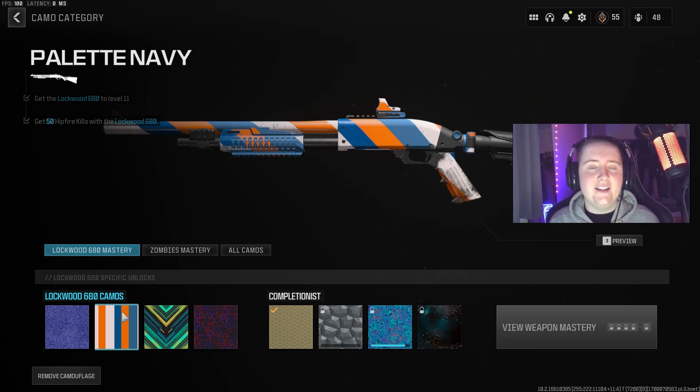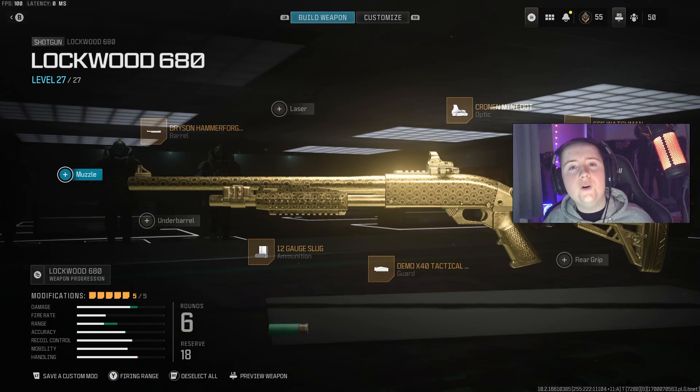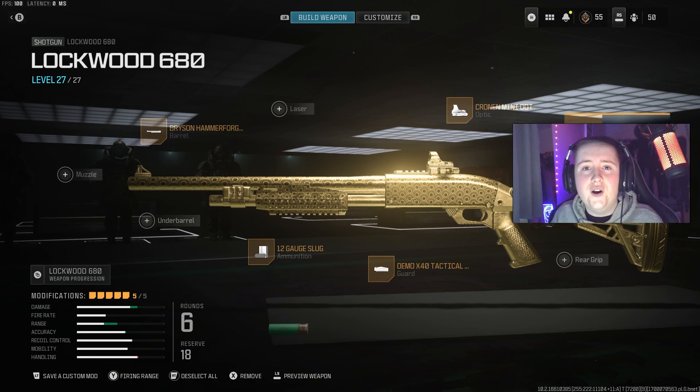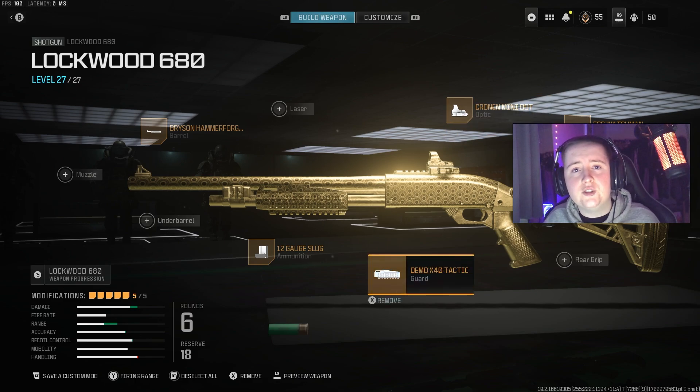You may be thinking: how am I going to get these kills and what is the best way to do it? If you are going for the Lockwood 680, feel free to copy this class. This brings me to the first step: make sure you have longer damage range attachments on, as this will make it a lot easier to get these kills.